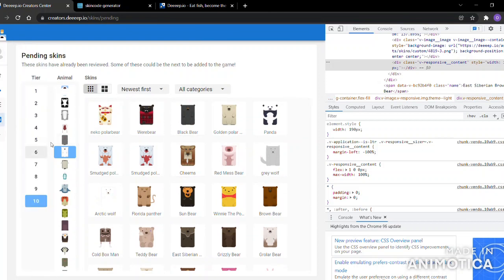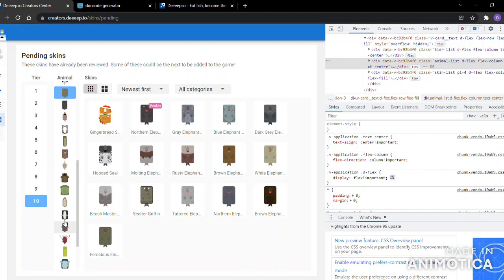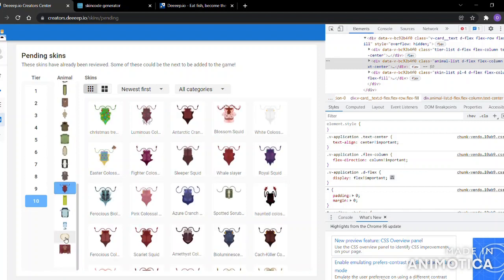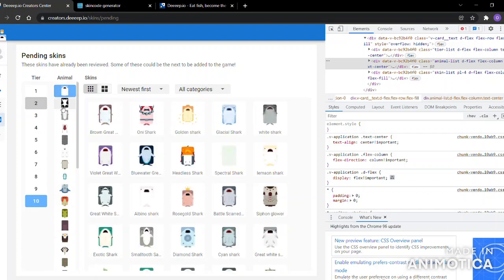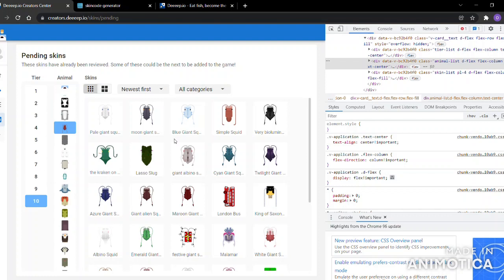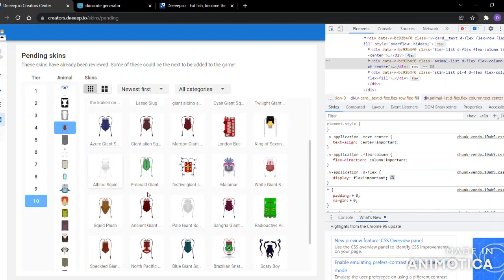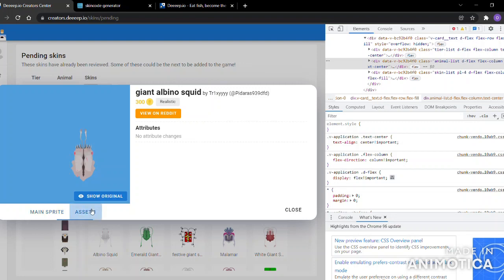Try to find a skin you think is remotely good. Let's see... maybe a giant squid skin is good. Alright, I like this one — it's pretty cool.